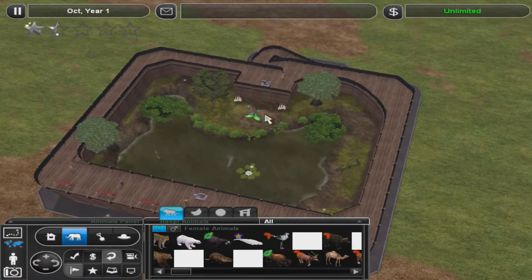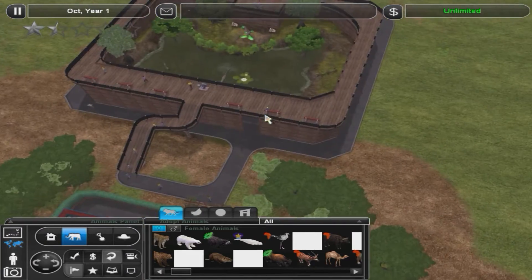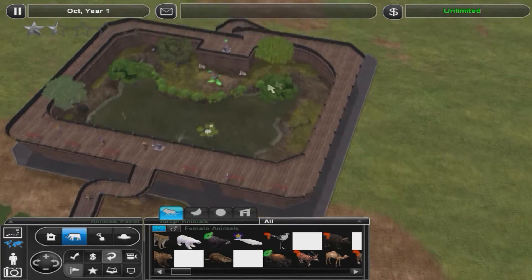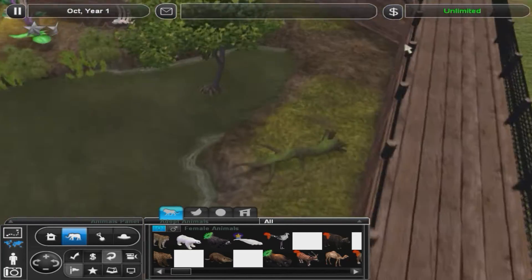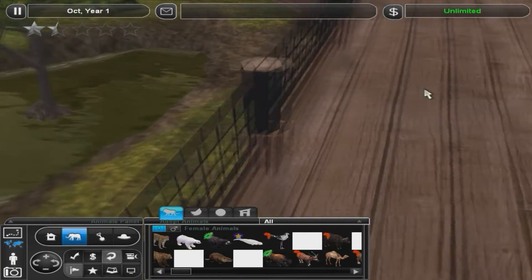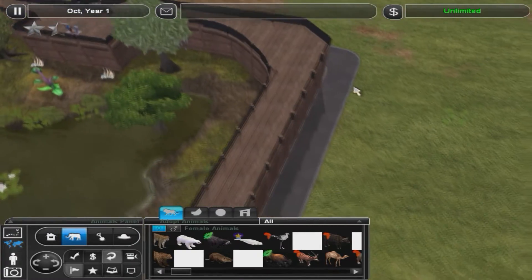I decided it might be a cool thing to have like a multi-layered wetlands place using this elevated path scheme that I got going on here.